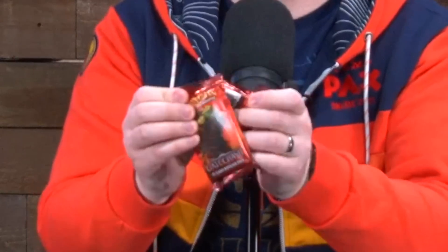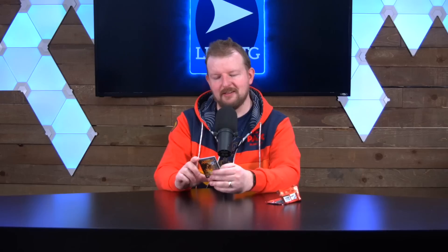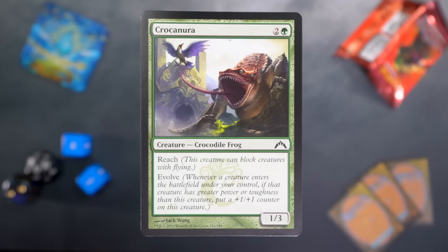Let's get into the pack. Crocanura. This is when they started really messing around with the funky creature types. They had funky creature types in the original Ravnica set, but Crocodile Frog. I remember when I was young.